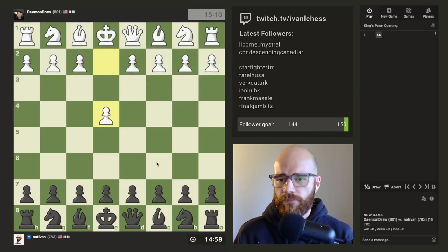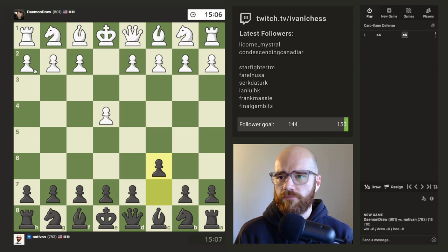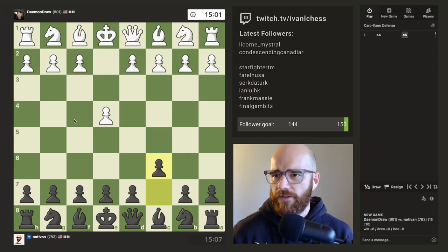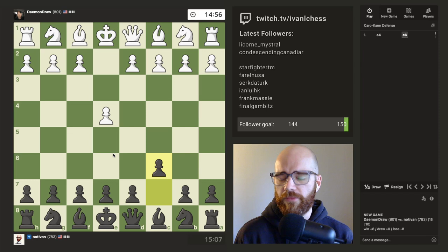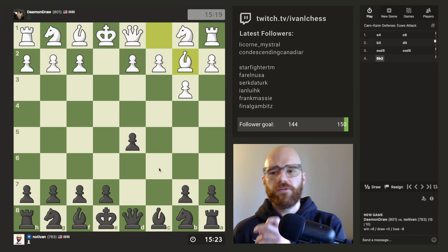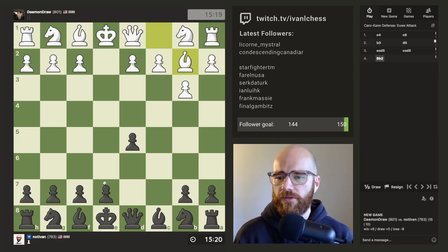Guten Tag, Chess Amigos. Welcome back to the grind. Playing as Black today, playing Daymond Draw from the US. I think this is probably one of the higher rated players that I've played in my chess grind so far in this series. We've only played one other player that was 825, if I remember correctly, and that ended up being the cheater. So this should be kind of fun. We're working our way up the ladder.